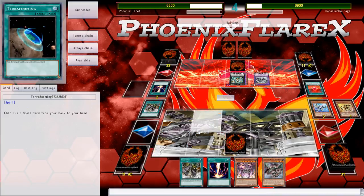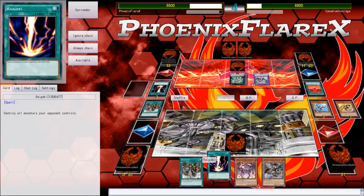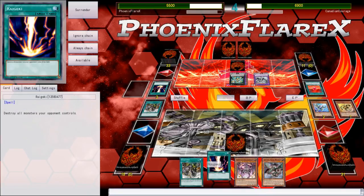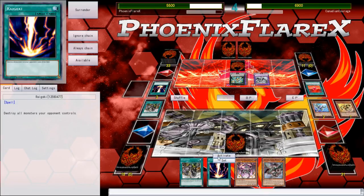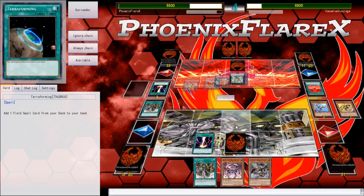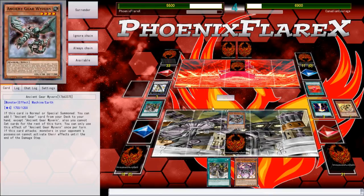As you can see, I'm playing against a Gladiator Beast Invoked deck. This is a very interesting concept that Canadian Courage has come up with, where he tries to use the Invoked engine as strong Normal Summons. He gets to use his Gladiator Beasts alongside the newest card, Noxious, to basically try and gain advantage outside of the Invoked engine. On paper it looks good, but in practice I'm not too sure.